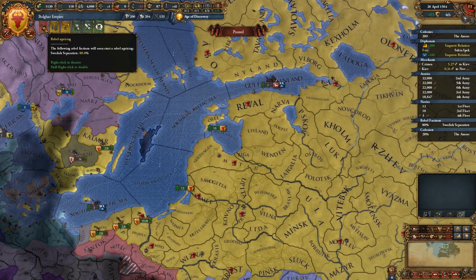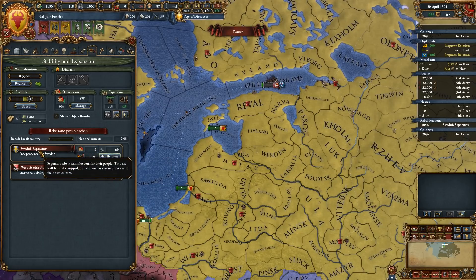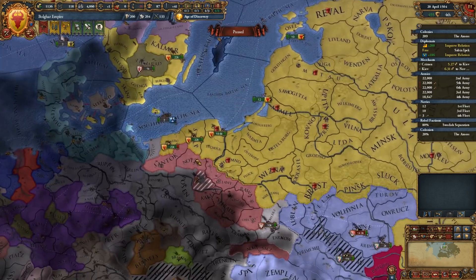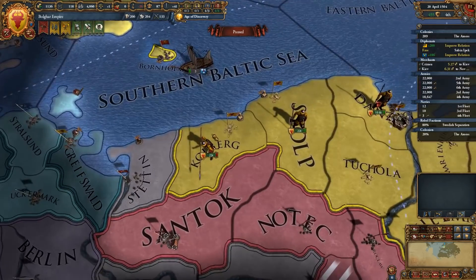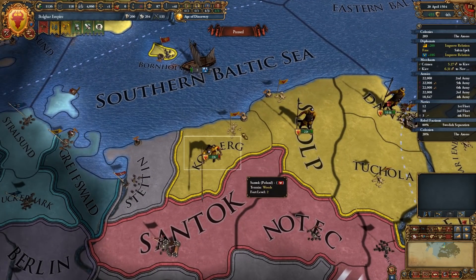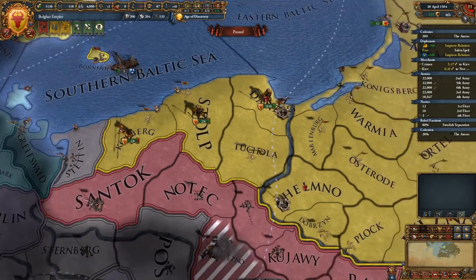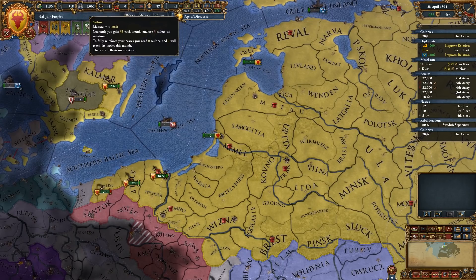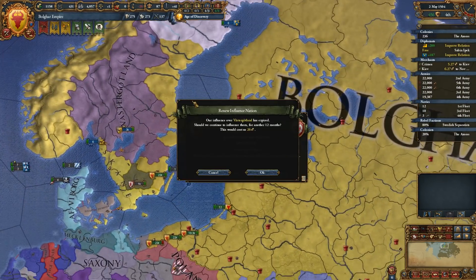We're going to have a Rebel Uprising — Swedish Separatists somewhere. That would be in Stulp, which is here. We have armies there and these guys are exercising. We are just kind of waiting for our manpower to refill because we took pretty hefty losses.